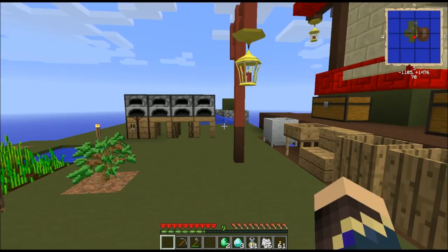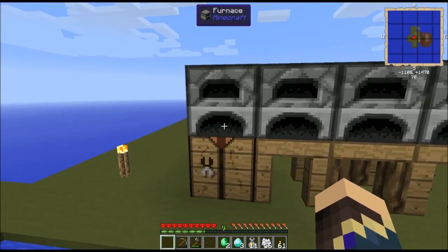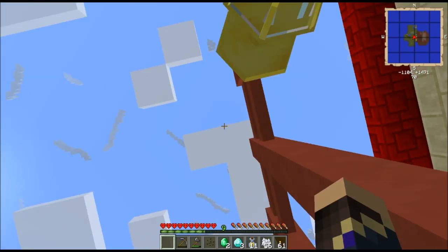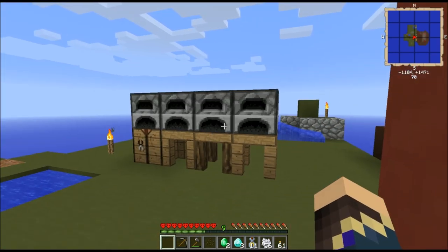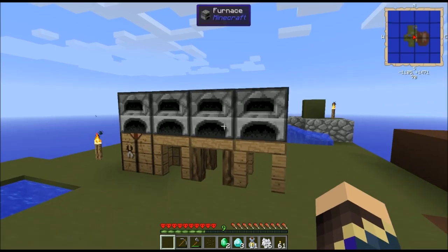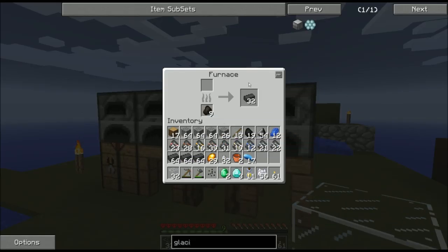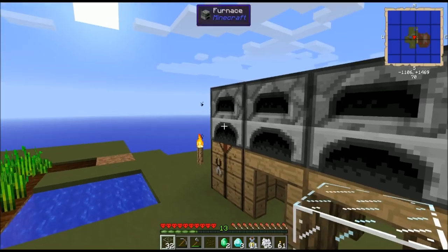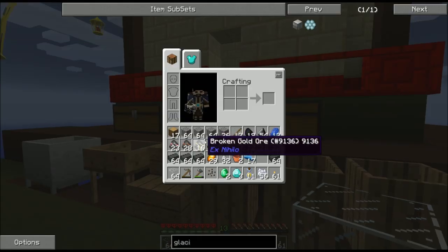I actually decided to replace my original little slab furnace with four standard furnaces. There are some bugs with the slab furnace and alternate fuel sources available later. To avoid a potentially world-corrupting bug, I just tossed it over the side right away. I made myself a stack of glass, and I went for a total of four stacks of seared bricks — all just hammering cobblestone, creating gravel, hammering gravel, creating sand. You know the routine by now.